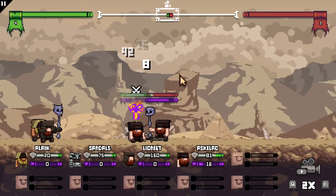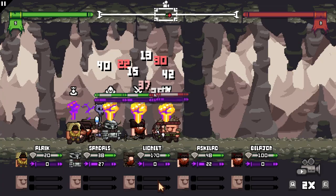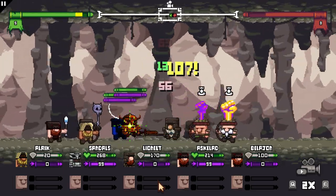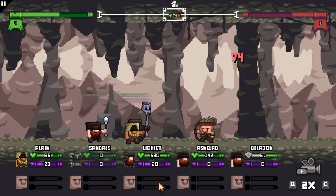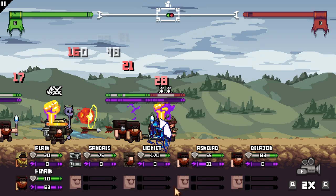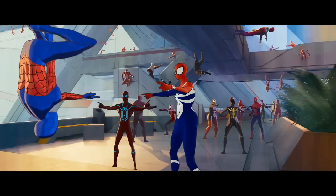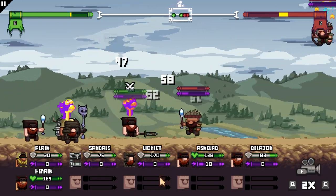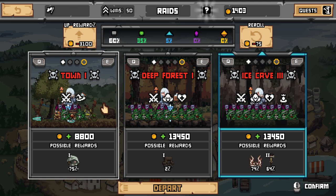Variety within battles is a bit limited. The enemies you encounter are the same as your Vikings, with the same weapons and the same armor. It does let you visually distinguish how superior your enemies are before you take on a battle, but in the heat of the moment it feels a bit samey — it's the action figures analogy from earlier, but instead of two different action figures, you're just slamming two Spider-Men into each other. They just look out of place next to the bosses as well. Why are Vikings fighting for a monk? Why are Vikings fighting for a wolf? Who takes employment from a necromancer?